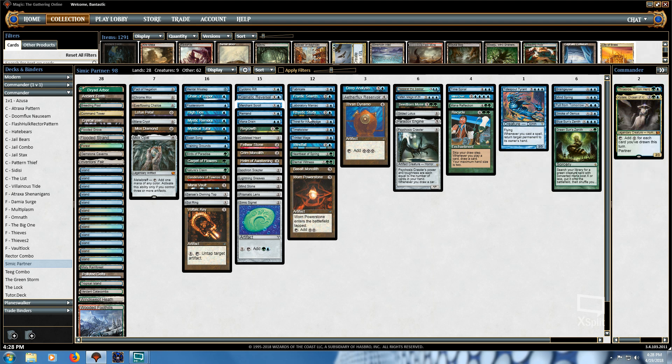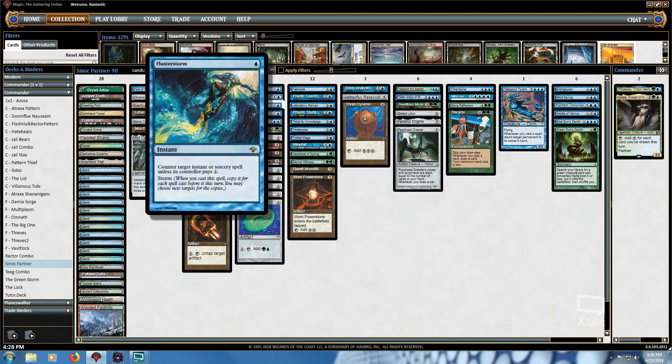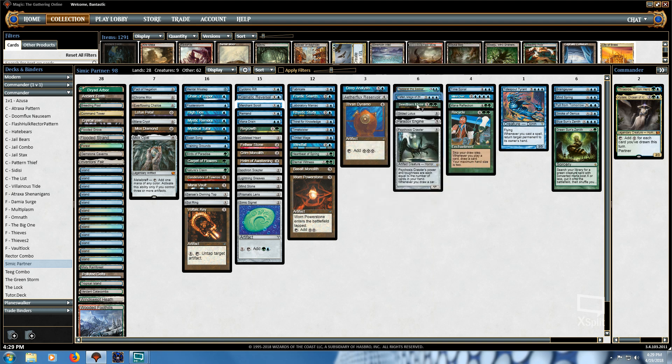Drawing the entire deck, playing Laboratory Maniac, and winning the game. It's going to be very difficult for your opponents to fight through this, even if there are three of them, because they have to fight through all of this countermagic: Pact of Negation, Mental Mistep, Swan Song, Flusterstorm, Remand, and Mana Drain. Even if there are four control decks at the table, chances are they will not be able to fight through all of these. They also have to get past Teferi, which is another big important piece.